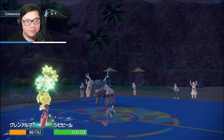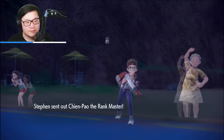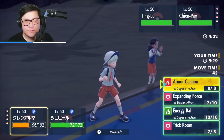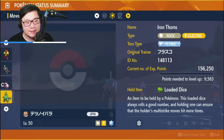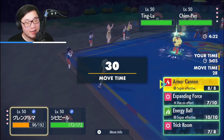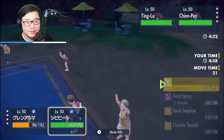Does Chien-Pao knock out Armarouge with Sucker Punch? I really don't think it does. I want to respect Chien-Pao — it comes out. Do they Protect or not? That's my big question. Iron Thorns isn't too fast, so I have a little concern. I don't think I should ever target Ting-Lu in this situation, but Chien-Pao's Protect could be super obvious. Ice Spinner isn't pretty either. My best play is probably Acid Spray, Energy Ball into Ting-Lu.